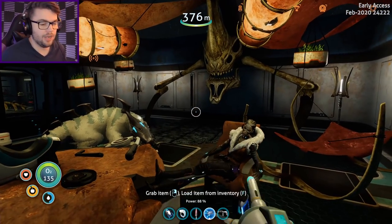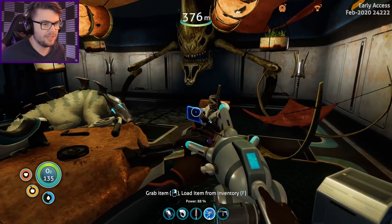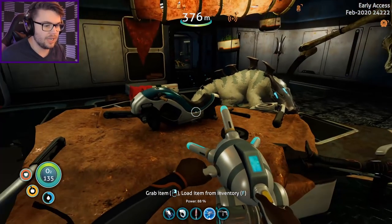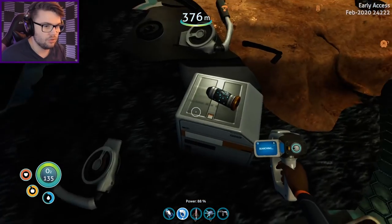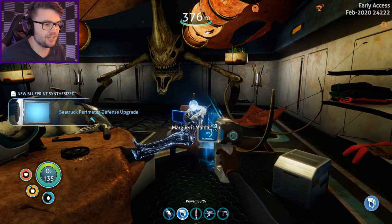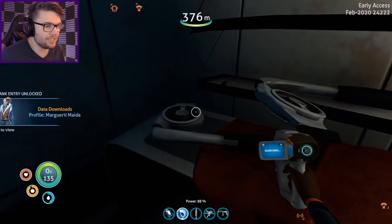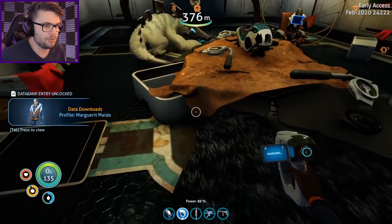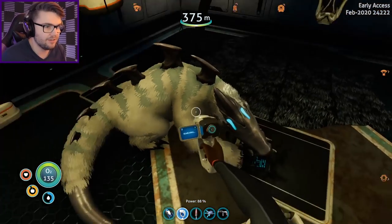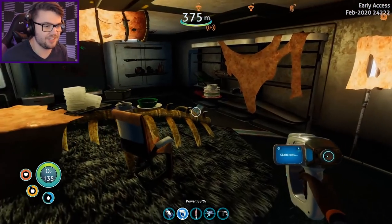I hate you so much. You and your stupid dog. Can I just grab that out of his mouth? Don't mind me stealing your shit, mate — I'm just going through all your possessions and taking what I deem valuable. Sea truck perimeter defense upgrade! Your name is Penny. Why can't I scan this thing? This is something clearly interesting and fun. There's nothing else in that big room. It's going into the private quarters — she's being very hospitable for someone who hates my guts.